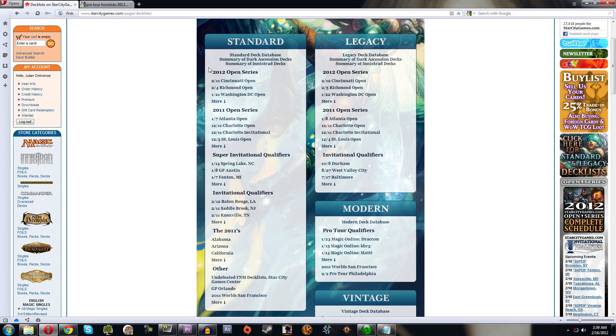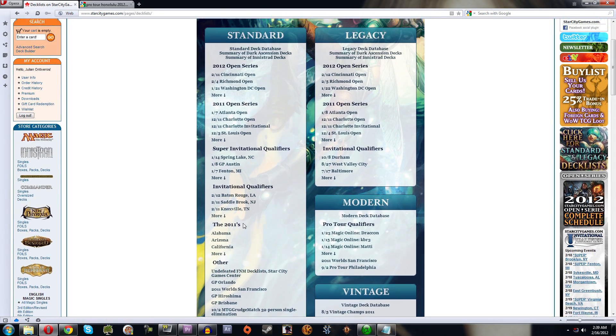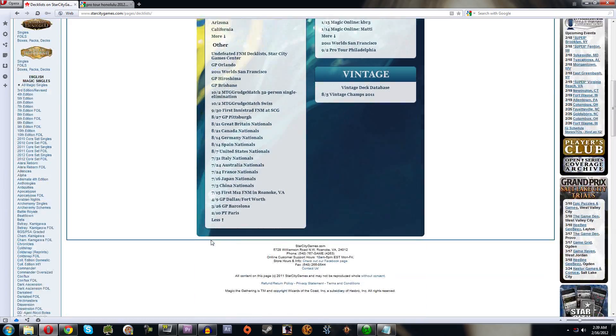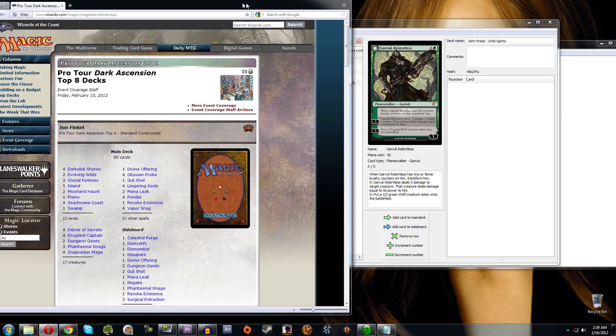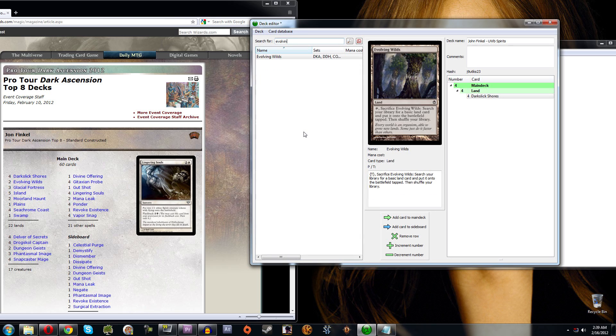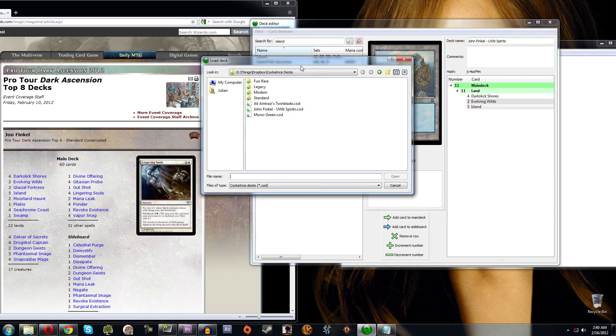Normally I'm used to seeing all the deck lists right on Star City — GP Orlando, Worlds, FNM deck lists, Star City Open winners, GP winners. I searched and found the Pro Tour Honolulu 2012 coverage. Under 'Top 8 Decks, Standard,' here's John Finkel's deck on the Mothership. I can just look at this and start typing: four Darkslick Shores, Evolving Wilds, Glacial Fortress, Islands — just building the deck directly from the page. When done, hit Ctrl+S, name it 'John Finkel Blue White Black Spirits,' and save.